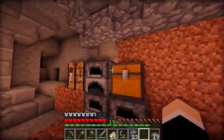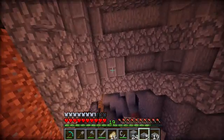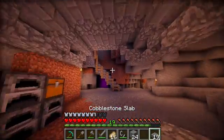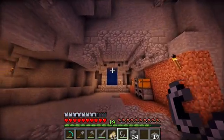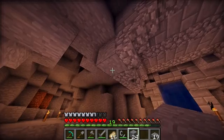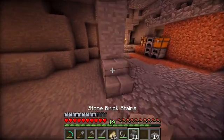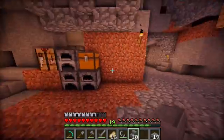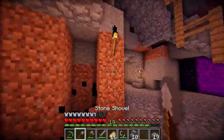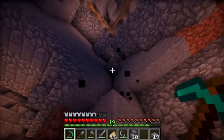Do we have any more stone brick? Perfect amount — that's good. We need something coming down here, just a plain stone thing to make it look better. We're going to have to take down this wall.